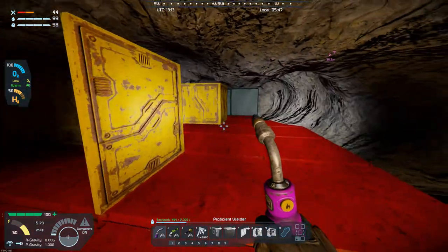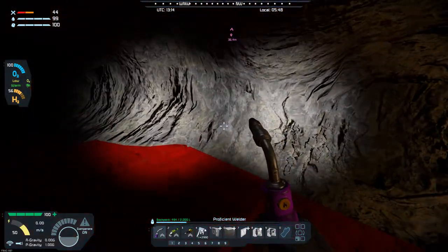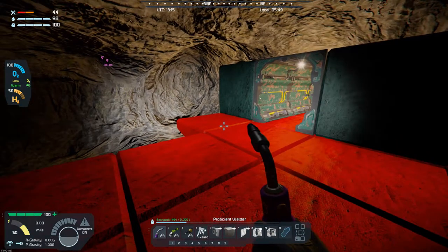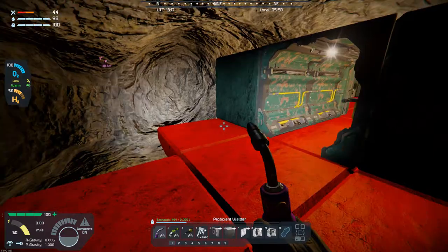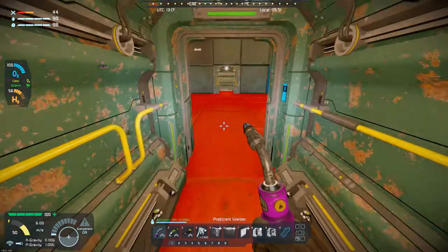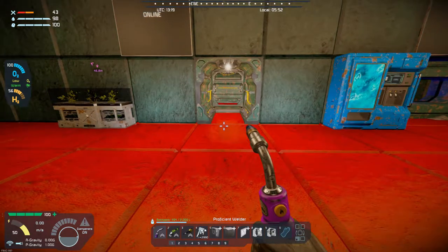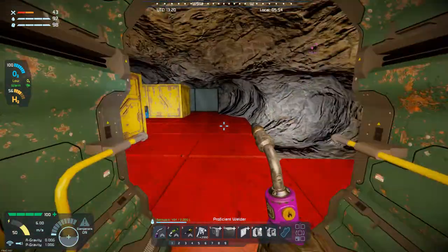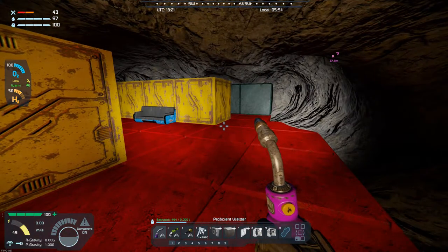Today I want to get the bathroom facilities done and get started on the sleeping area — try to get that done. If I can get both of those done today I'll be pretty happy, because then that'll leave the kitchen on this side, and then I can work on the control room and medical bay. That'll just about have the underground portion of this base done. Once I get this carved out a little bit more, I'll catch back up with you all.